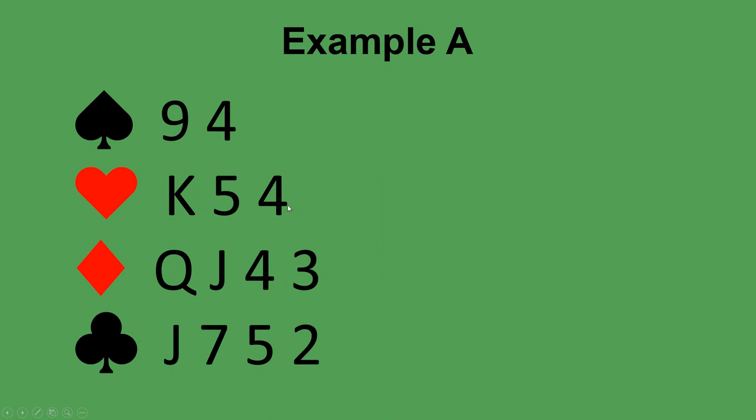What if instead your partner had opened one heart — what would you respond? You would respond two hearts. You have the same seven high card points, you have a fit in hearts because your partner has promised at least five of them, and you have an extra point for your doubleton, getting you to eight total points. When you're bidding an old suit your partner bid, you show your point range — six to nine total points — and you bid two hearts. That is not forcing; it's a limited raise and your partner can pass.